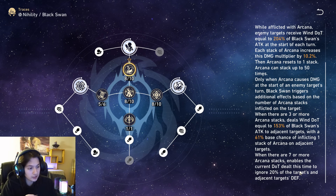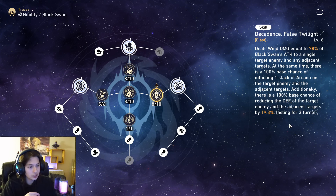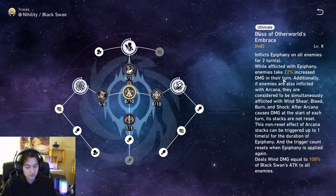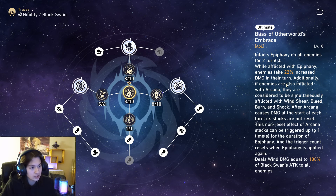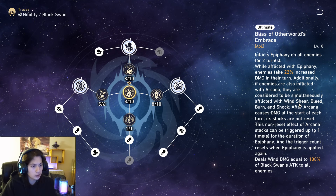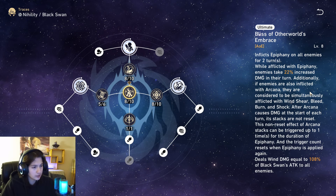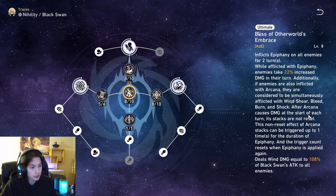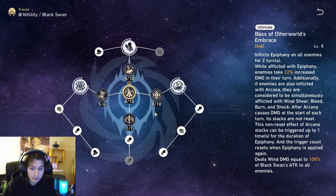When there are seven or more Arcana stacks, the current DOT dealt ignores 20% of the target's and adjacent targets' defense. So not only does she reduce defense with her skill, her talent makes it so you ignore even more of it — that's insane. Now her ultimate: it inflicts Epiphany on all enemies for two turns. While afflicted with Epiphany, enemies take 22% increased damage on their turn. Additionally, if enemies are also inflicted with Arcana, they are considered simultaneously afflicted with wind shear, bleed, burn, and shock. After Arcana causes damage, its stacks are not reset — this non-reset effect can trigger once per Epiphany duration. It deals wind damage equal to 108% of her attack to all enemies. That is insane!